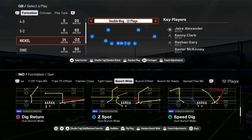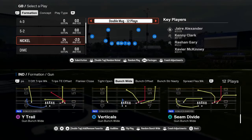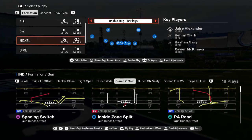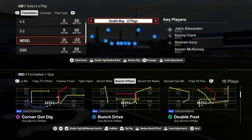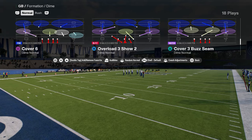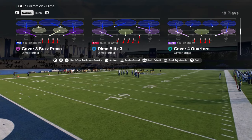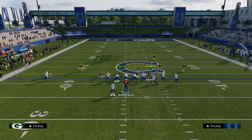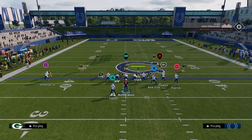Bunch wide — a lot of playbooks got bunch wide this year. Really, why are you in this playbook? You're in this playbook for double post. Double post is the most powerful play probably that we've seen in Madden over the last five years. This has consistently been one of the best plays in the game, if not the flat out best play in the game every year.